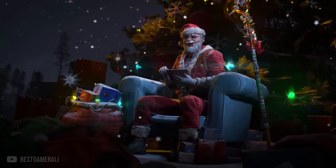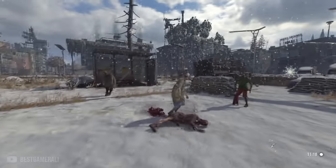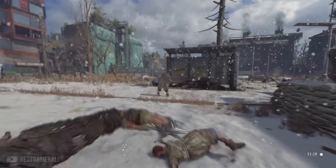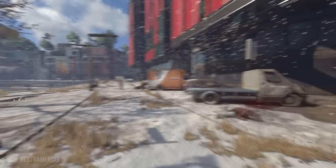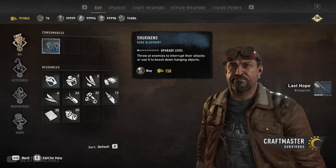Coming back to Dying Light 2 - the next weapons added are new throwable weapons. We finally have shurikens in Dying Light 2, which were in the first game, and seeing them return is great. You can throw 3 at a time, and as Techland said, if you combine them with the katana and ninja outfit, you'll be a ninja in Villador. You can get the blueprint for shurikens at the craftmaster at a specific location.